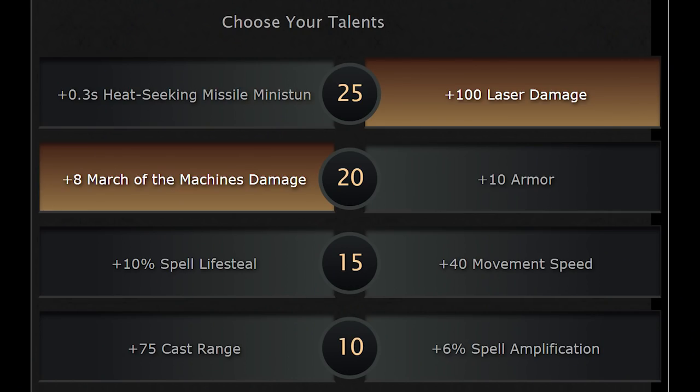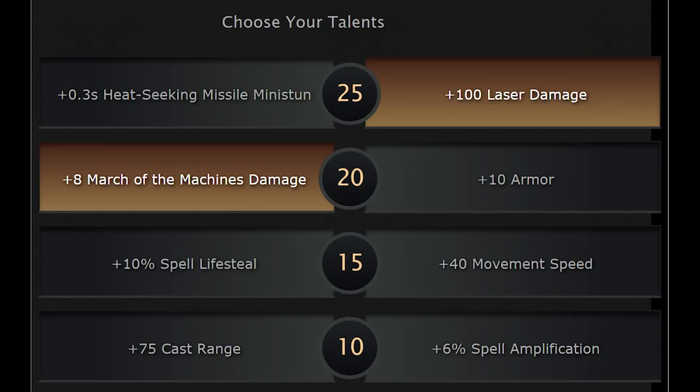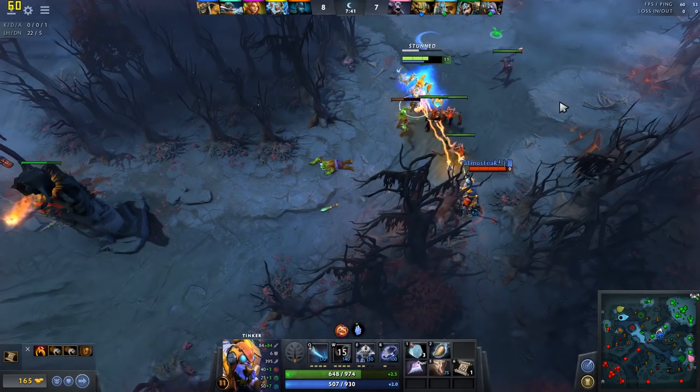For your final talent, pick either 100 additional damage for your laser or a mini stun added to your missile. The laser talent significantly increases your effective range and mana efficiency and should be the standard choice. However, you'll want to pick the mini stun talent if the enemy has a channeling ability you want to disrupt, such as Shadow Shaman's Shackles or Enigma's Black Hole.